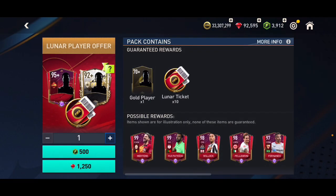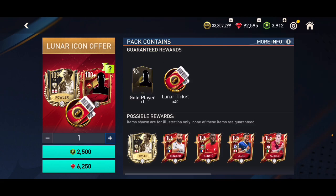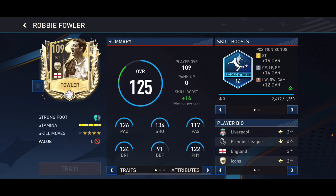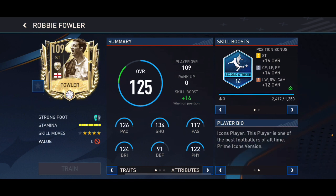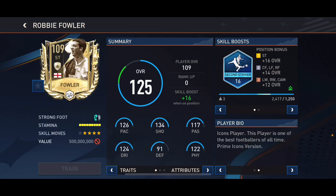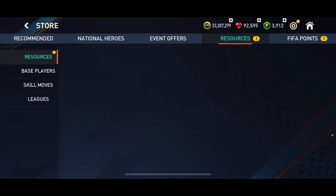There's also a 1,250 gem pack to get 10 lunar tickets, with a chance to pack 99 overall players. And there's the pack we just saw where you get a chance at the 109 overall Robbie Fowler. On the left-hand side it says untradeable, but on the right-hand side it doesn't say untradeable, so I think he might be tradeable.